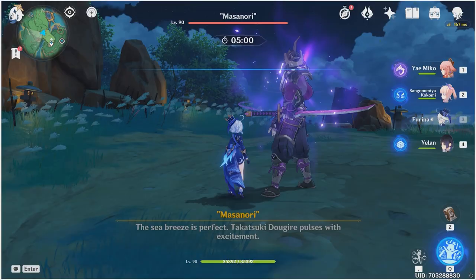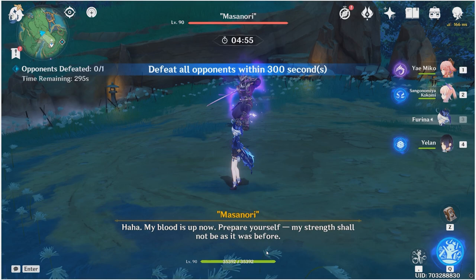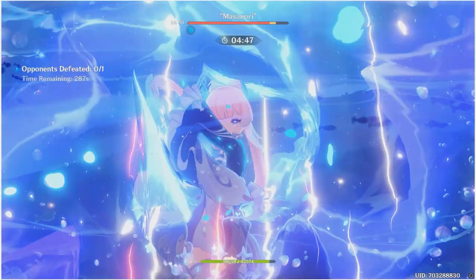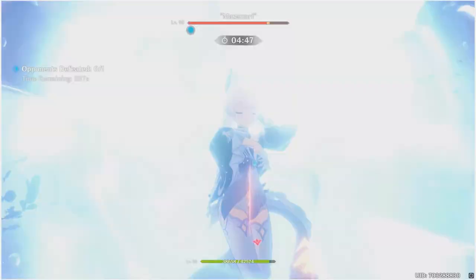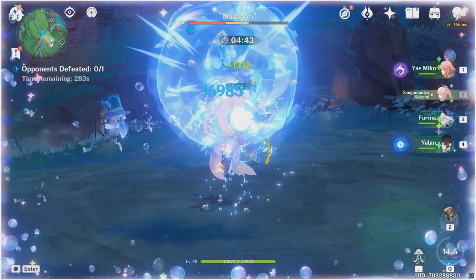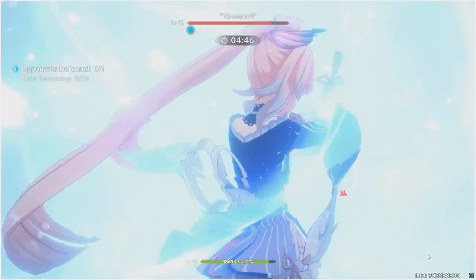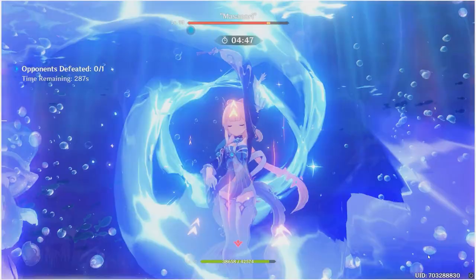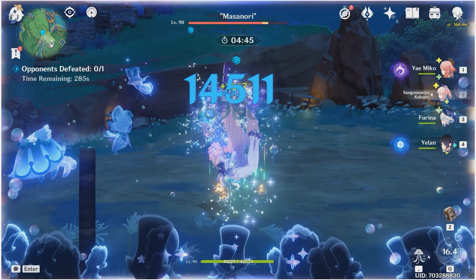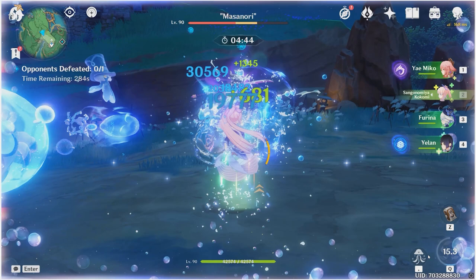Against Masanori with everyone at full health and only depending on Farina's HP drain — I want to do this so Masanori doesn't hit us and we don't cheat when building fanfare stacks. Look at that — we've already built the maximum fanfare stacks. That's absolutely crazy, even faster than C0. You can see almost the whole duration of Kokomi's elemental burst is still up. The only thing draining health is the little pets, and Kokomi's already hitting 2k HP heals per tick. On the fourth hit it's maximum fanfare stacks — that is the 2.283 second version.